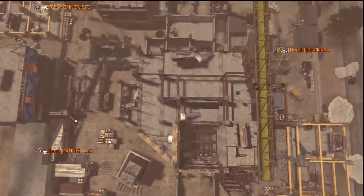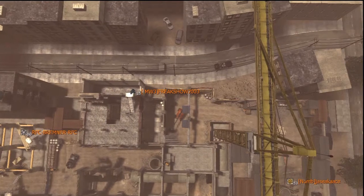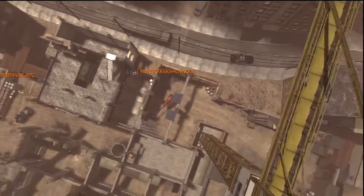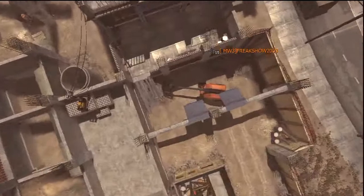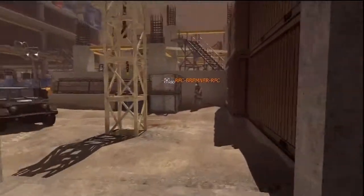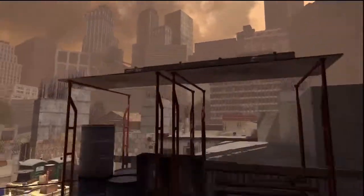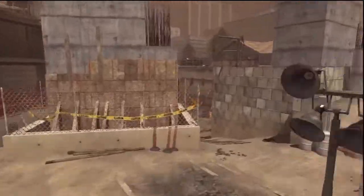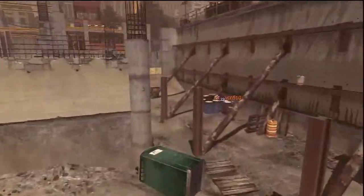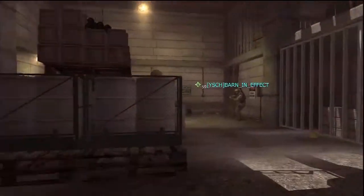A very warm welcome back to another map analysis — this one is on Hard Hat. Take note of the opening spawns of all the enemy players. I'm playing free-for-all for a change, usually team deathmatch, but you can see where these guys spawn: all in the corners around the edges of the map, apart from myself who's in the center. I'm Rob O, or Barn Infect, on PS3 and Xbox 360.